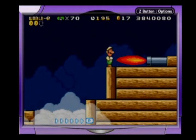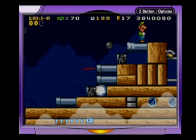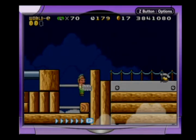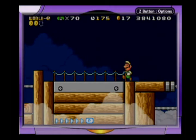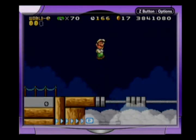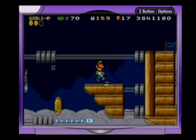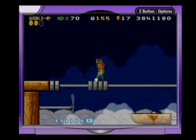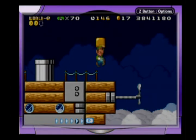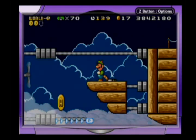And then we have this spot, which is a particularly difficult spot to jump through flawlessly. But as difficult as it is, it is possible, and I have actually done it small — and I surprised myself. Over here... Dang it. I was really hoping not to do that. Oh well. Actually, you know what? There is a leaf over here, so we're going to use that to make this a whole lot easier.